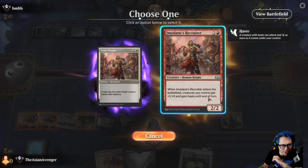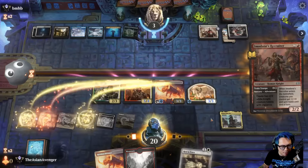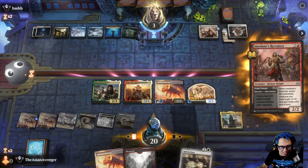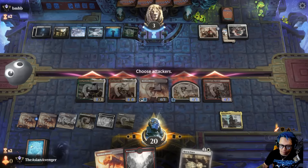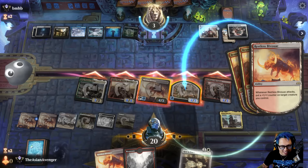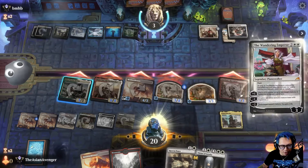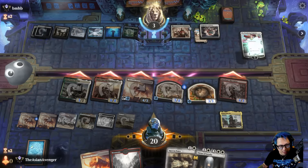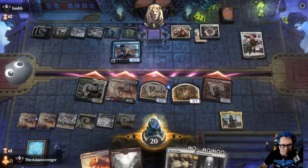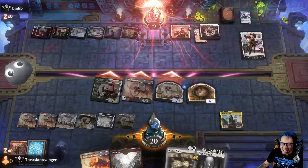I play Imidane's Recruiter — funny enough, if we had a flash Holy Cow this would be cooking. I think they're dead no matter what; there's no out to this. Anjoin's up and is gonna make us poop out a ton of ox. I put a counter on an oxen so they have to kill the token. There's the Wandering Emperor as expected — and we got there!